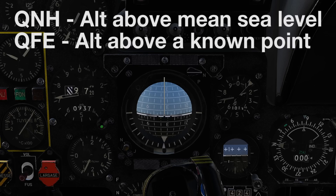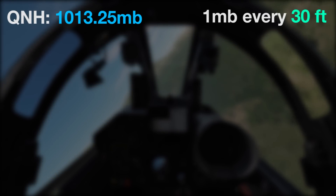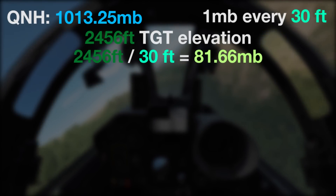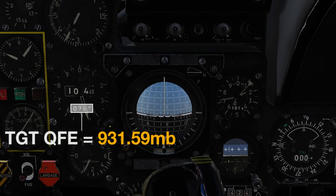We want the altimeter to read the height above our target so we can release our weapons at the correct moment, by using QFE. We've got to reconfigure our altimeter pressure setting directly on the dial. If we're lucky, the target area pressure setting will be provided in our mission briefing — otherwise we're going to have to do some maths. We know the QNH, and we know that roughly for every 30 feet of altitude increase, the pressure changes by 1 millibar. Therefore, we can offset our current setting by the number of millibars required to reach the altitude of our target. We take the reading of our target's elevation from the F10 map and divide it by 30 to give the millibar change, then subtract it from our current millibar setting by rotating the dial. Our altimeter will now display our altitude above the target — effectively it'll read zero at the target's ground level.